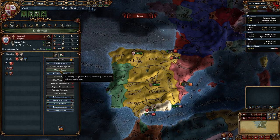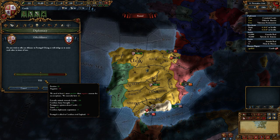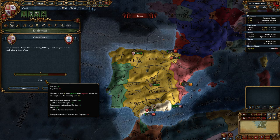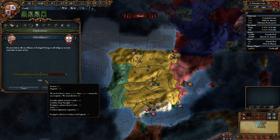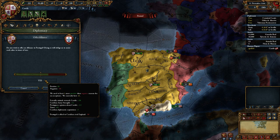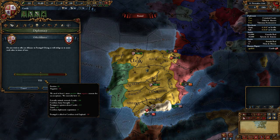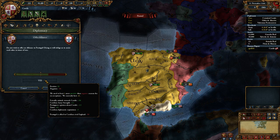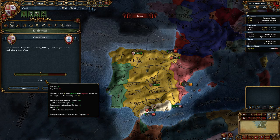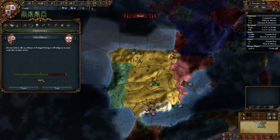Let's compare Portugal. Can we ally Portugal? Yes, absolutely. We actually have a minus 50 to our alliance modifier here because Portugal is allied to our rival — we've rivaled England, and Portugal is allied to England, which is a minus 50 modifier. Huge. But we actually have tons of positives. Portugal is not neutral towards us — they're actually friendly. We have a more powerful army than they do, really good opinion, a lot of trust, and a positive diplomatic reputation. They would be quite happy to ally us.